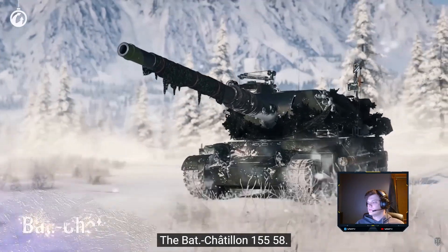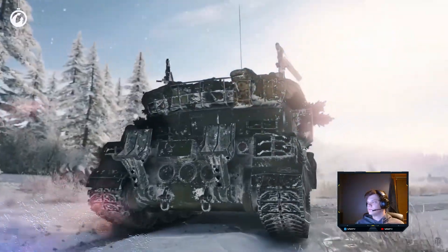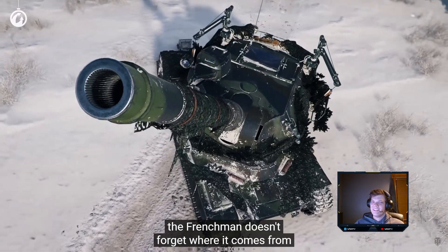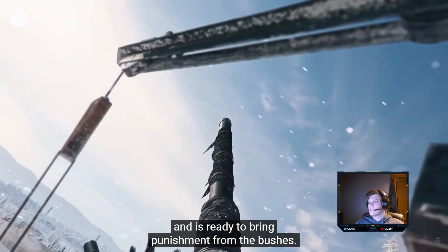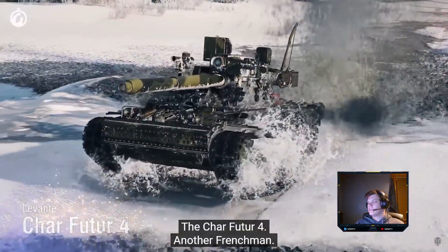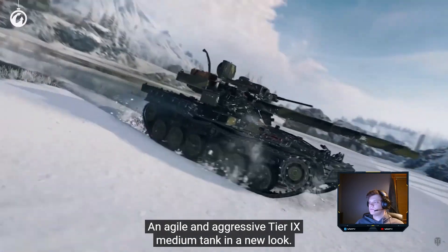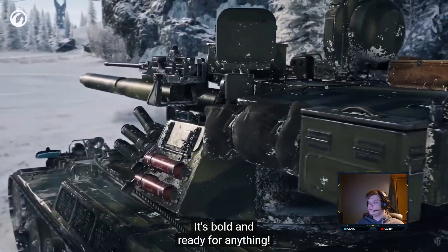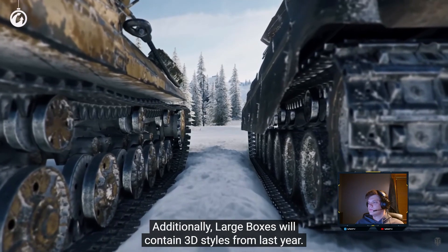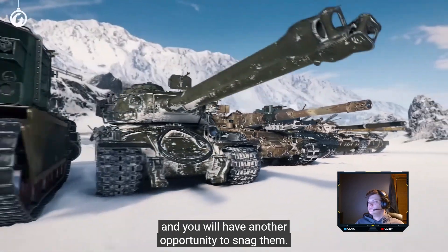Nice reference to the Labyrinth from Greek mythology — the victims in the maze are doomed to meet the Minotaur. The Bat-Châtillon 155-58 gets an aggressive and defiant style armed with mantis blades — the Frenchman doesn't forget where it comes from and is ready to bring punishment from the bushes. The Char-Foudroyant IV — another Frenchman — is an agile and aggressive Tier 9 medium tank in a bold new look. Additionally, large boxes will contain 3D styles from last year which haven't yet lost their relevance, and you'll have another opportunity to snag them.